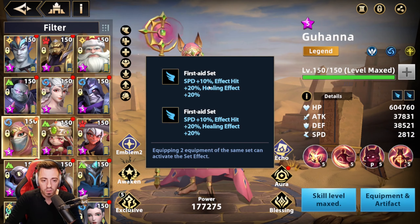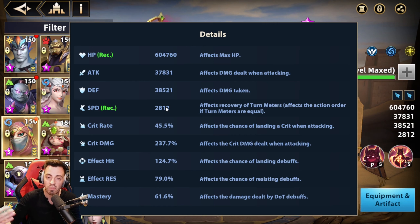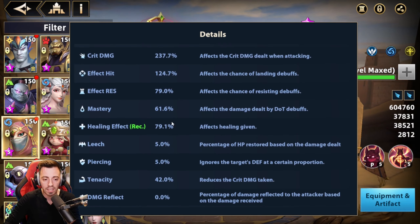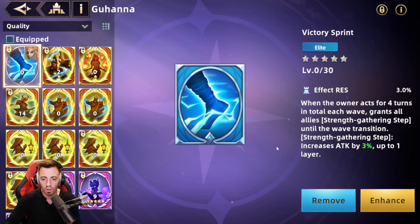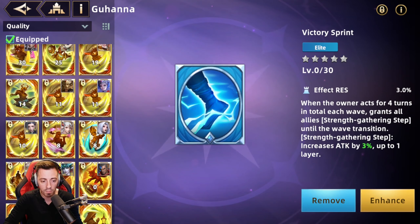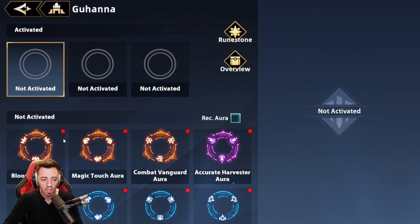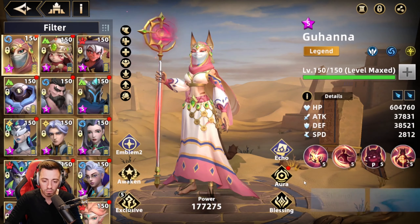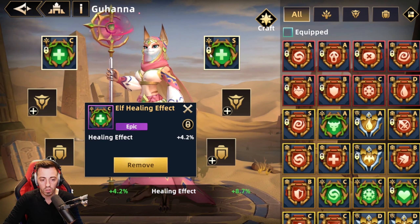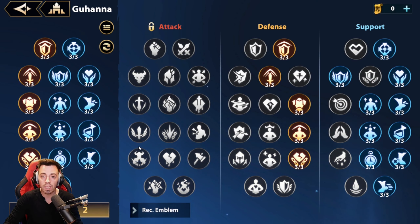Then my Guhanna — double first aid set. 2812 speed, the goal is to have more than the boss. 124 effect hit — you need some to lower the speed of the boss. And almost 80% healing effect. I'm using this echo — could be better, I could have used another one to increase my damage higher. A five-star one could be better. Aura — I'm using no aura on her. Blessings — only some more healing effect. Emblems — using that on her.